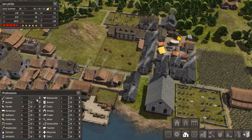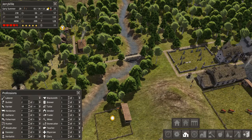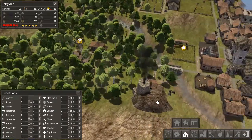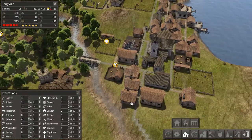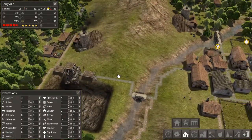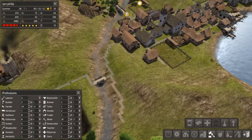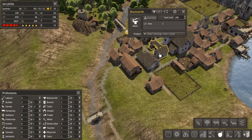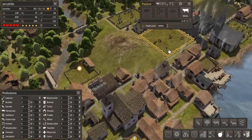We no longer need builders because we're not building anything — although another stone house over here would make sense. So let's reassign the builder again, back and forth. There is actually an achievement to have two in every profession and never go below that for five years — but that would mean we'd need another tailor, another brewer, another blacksmith, another teacher, another physician, another cleric. We could potentially start investing in a second tailor and a second blacksmith now, because we might end up having a surplus of leather and wool being produced once this pasture fills up.